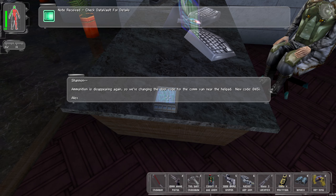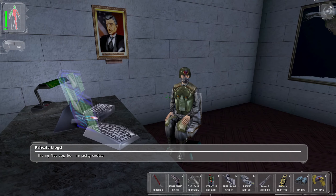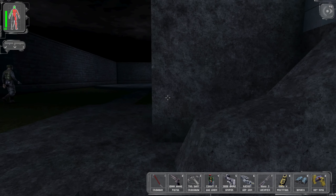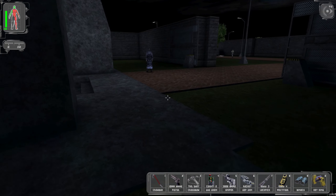Ammunition is disappearing. We're changing the door code for the comm van near the helipad: 0451. That's nice. So that's just giving us the code for this thing over here that we got into earlier.